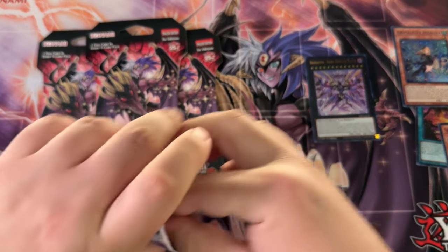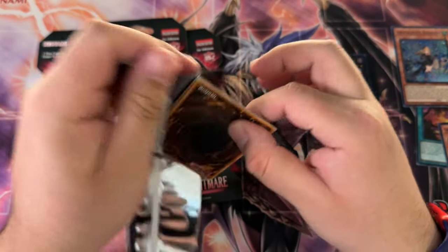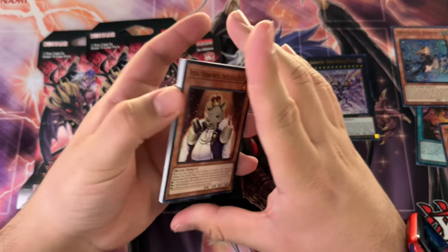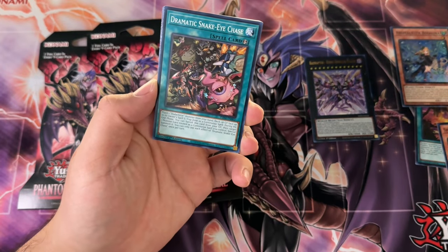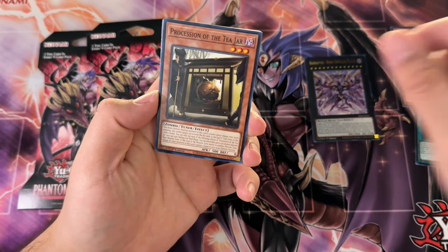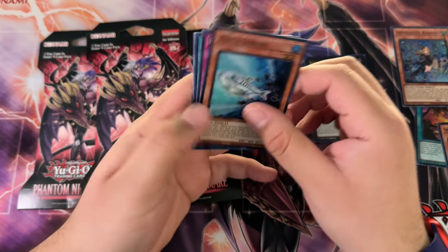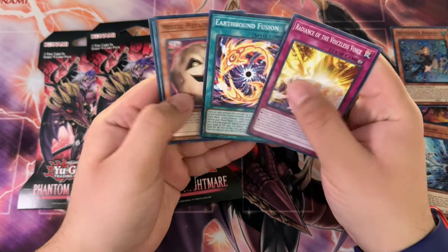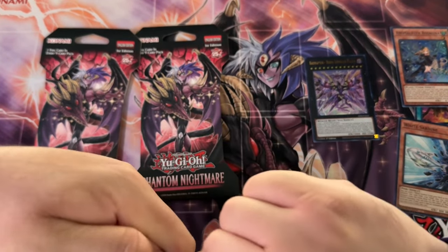We still got four Phantom Nightmares though, so we'll see. I'll take an Ubel Quarter Century Rare. It's unfortunate because a lot of the Ubel cards are not Quarter Century Rare, and they should have been — at least two of them. Ubel is a fan favorite. Why would you not make most of the archetype Quarter Century Rare?